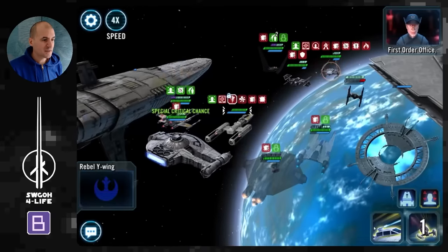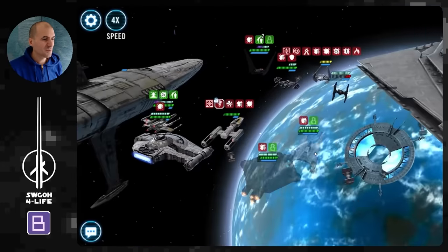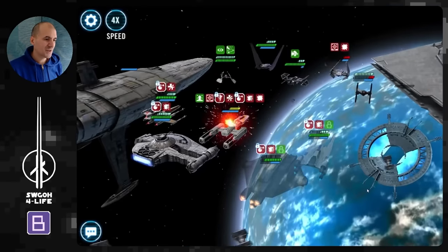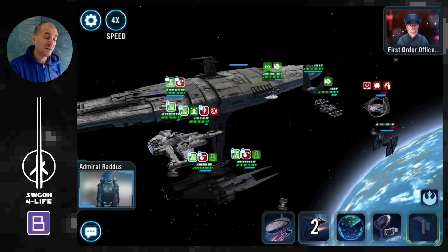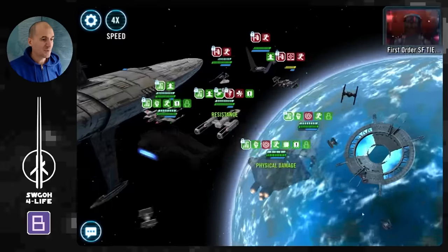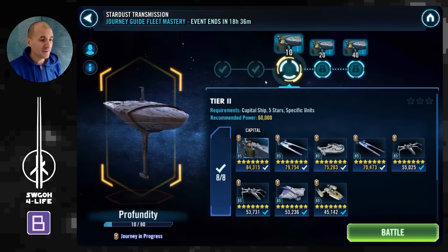I slowly work towards the download progress. The second reinforcement I'm bringing in is Biggs; Cassian was the first. I'm going after the Command Shuttle because it applies Healing Immunity on Y-Wing. Luckily the download progress finished and we were able to clean up with Outrider, used our ultimate, and now we just have to burn down these guys. They're very durable but eventually go down — congratulations, you got your first 10 blueprints for Profundity.